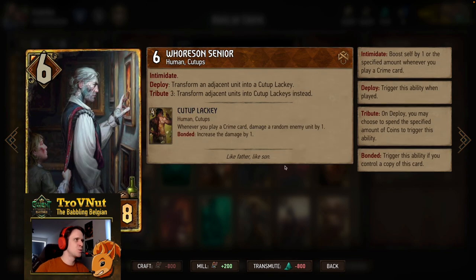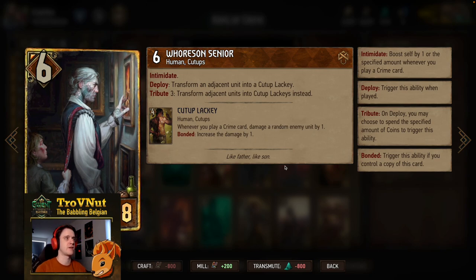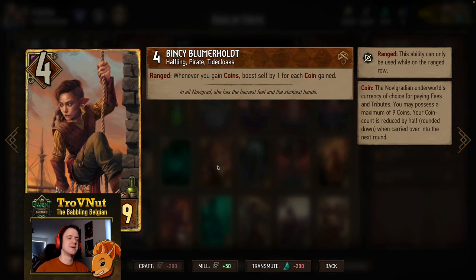Then we have Horse and Senior — I rarely see this card being played, but I still really like it. Six power for eight provisions, has Intimidate so gains a point for every crime card you play, and on deploy you transform an adjacent unit into a Cut-Up Lackey. The Cut-Up Lackeys are four power, and whenever you play a crime card you damage a random enemy unit by one. If you have two, you increase the damage by one for each. If you pay the tribute on Horse and Senior, you transform both adjacent units into Cut-Up Lackeys instead, gaining Bonded immediately. With Sigi Ruven, you can play both Horse and Senior and a crime card in the same turn.